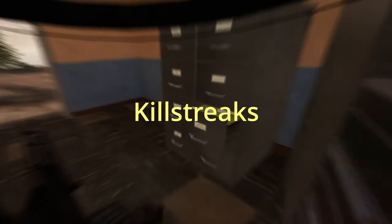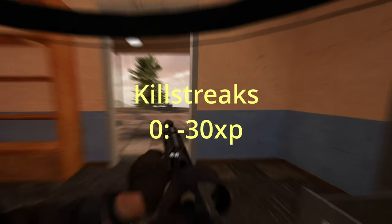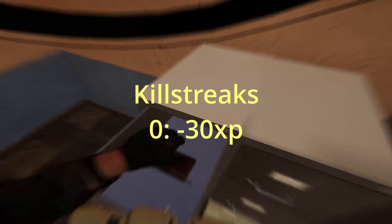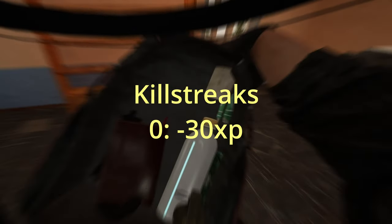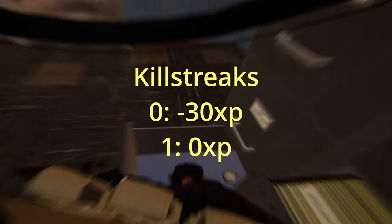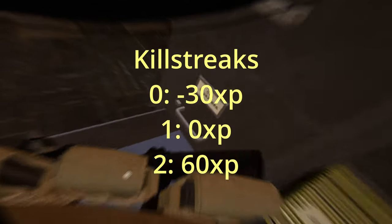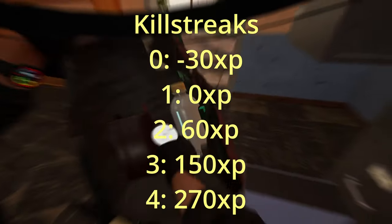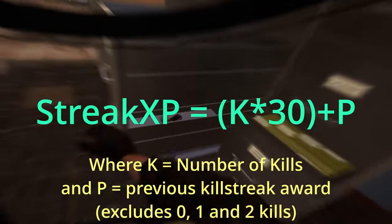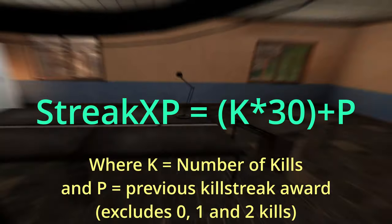There are also killstreaks to factor in. If you don't get a single kill in a raid, you lose 30 XP — this does not affect your actual out-of-raid XP, it just reduces the amount of XP you gained that raid by 30, but can't actually subtract from your earned XP. One kill gains you 0 XP bonus — it's not a killstreak, it's just one kill. Two kills is 60 XP, three kills 150, four kills 270, and the pattern continues. The formula is basically kills times 30 XP plus the previous amount.